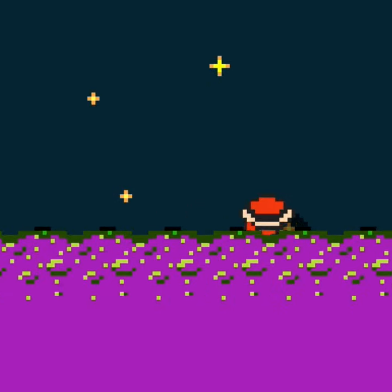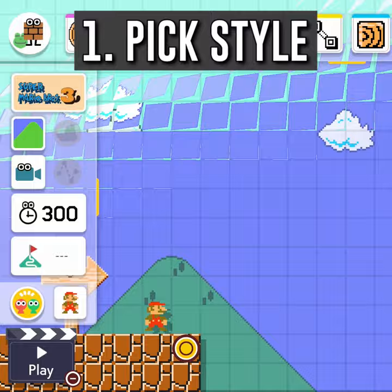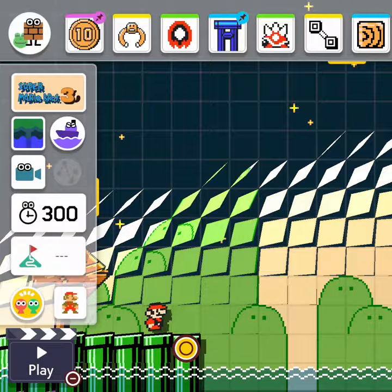Mario can swim in poison with this quick setup. Choose the Super Mario Bros. 3 game style, select the forest theme, and change day to night to turn water into poison.